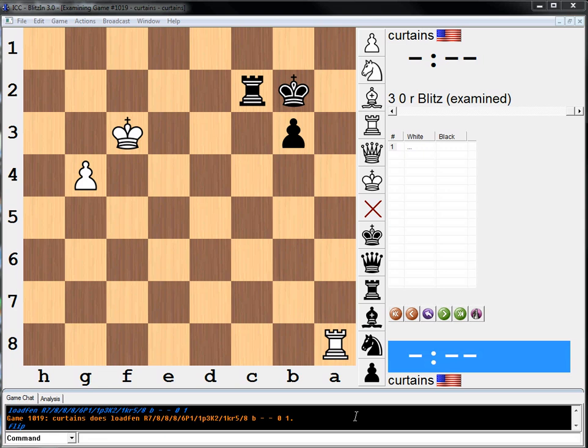Hi everyone! Welcome to another Practical Chess Position. This is from Johan Helsten's book, Mastering In-Game Strategy. What move is it? Black to move — we're black. Our pawn's about to be a queen. It's black to move; find the best continuation.